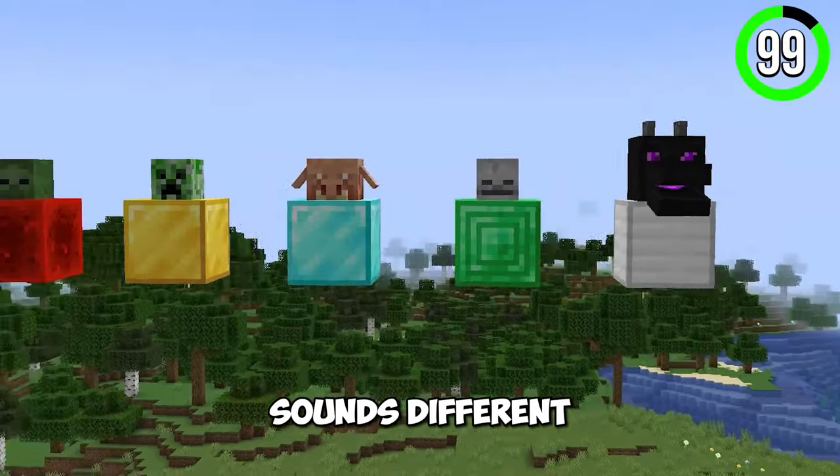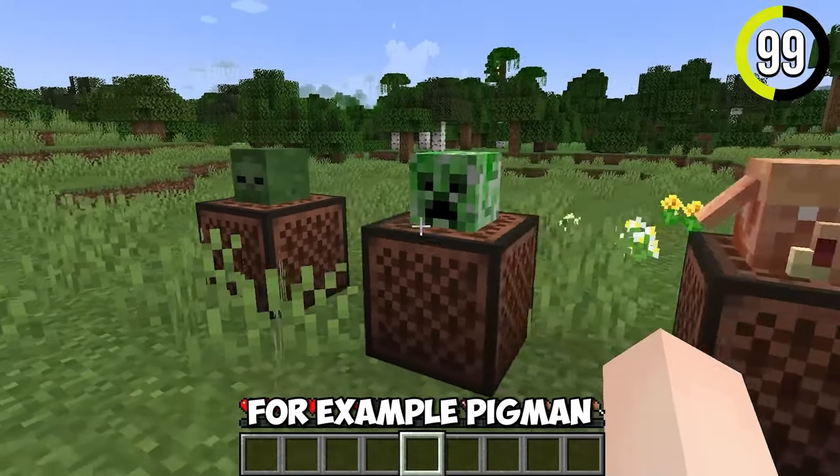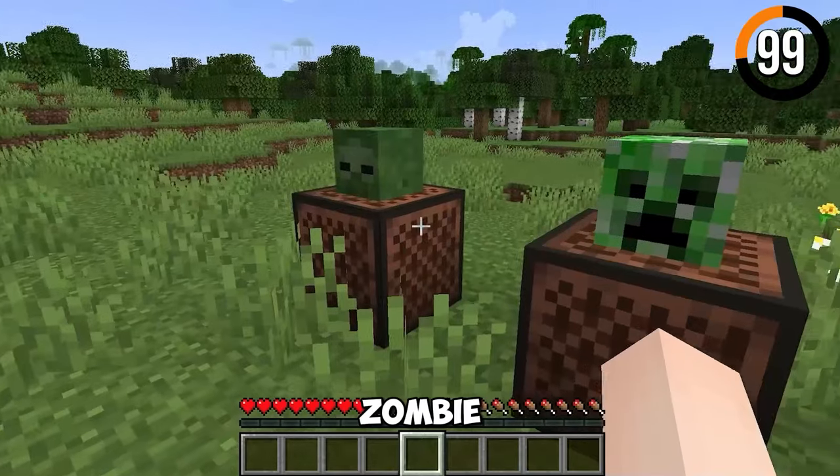Each mob head sounds different. When placing a mob head on a note block, you get different sounds — for example, the creeper, zombie, and Ender Dragon heads all produce unique sounds.